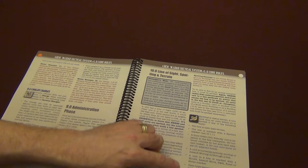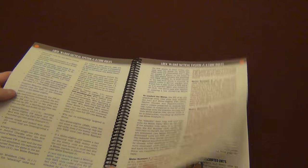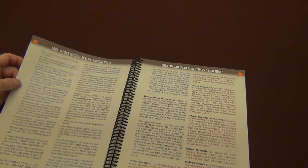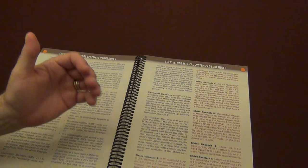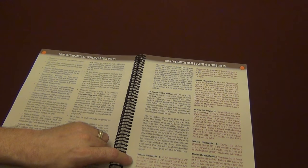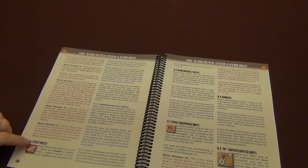Everything is now broken down in bulleted format — not just line of sight and spotting, but everything else as well. Anything that you need to follow steps on is all broken down in bulleted points, which is so helpful and makes it much easier to understand rather than just written out in paragraph format, which really does get harder to follow. And on top of that, examples — just for Melee alone we've got five right here and another four on the next page, nine examples for Melee combat.